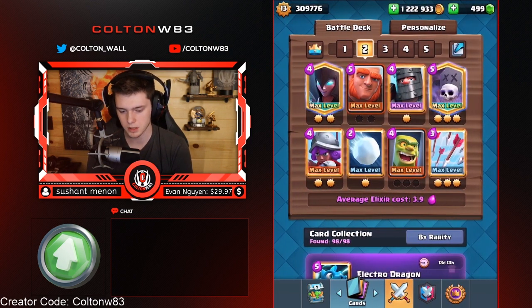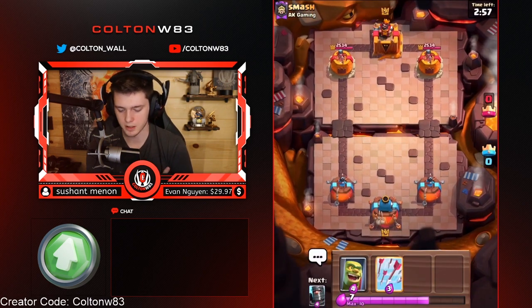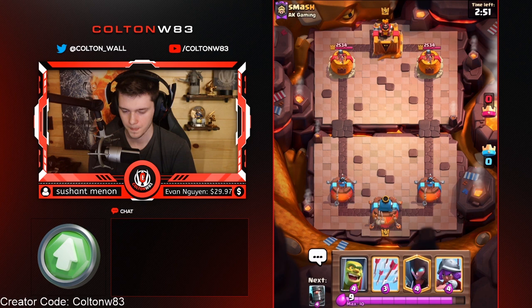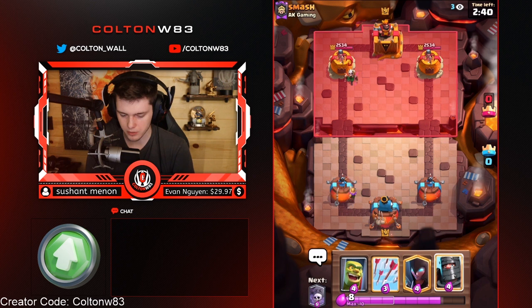Alright, next up we're going to go Giant Graveyard. This deck is all in — Double Elixir is your friend, so don't make the first play. Musketeer's the best play here. With Night Witch you're just kind of feeding the Magic Archer. Potentially I'm going to have to block with a Dart Prince.